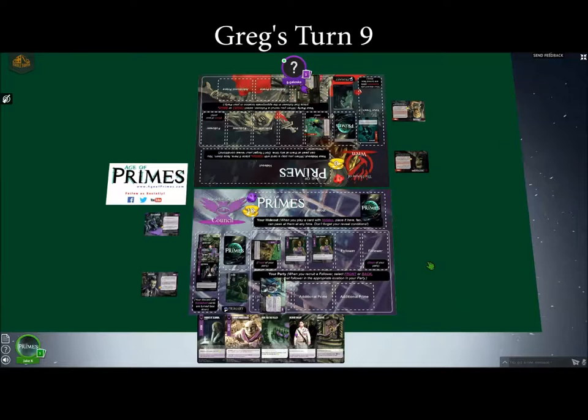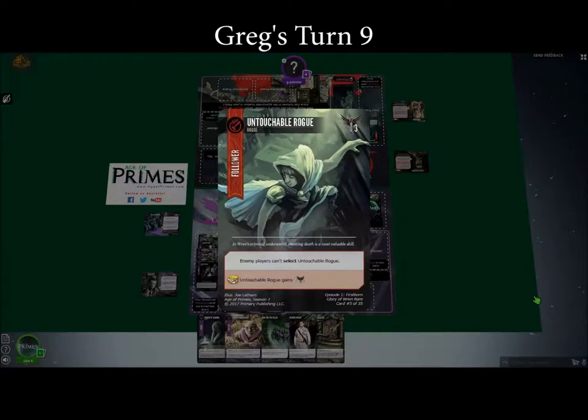I'm trying to flesh out my followers, so I will recruit another follower — behind, I will put the Untouchable Rogue. That's probably going to be a problem for me. Single target actions pretty much always use the word 'select,' and anything that says 'select a follower' or 'select an enemy character' — I would not be able to select her for that. She's untouchable.